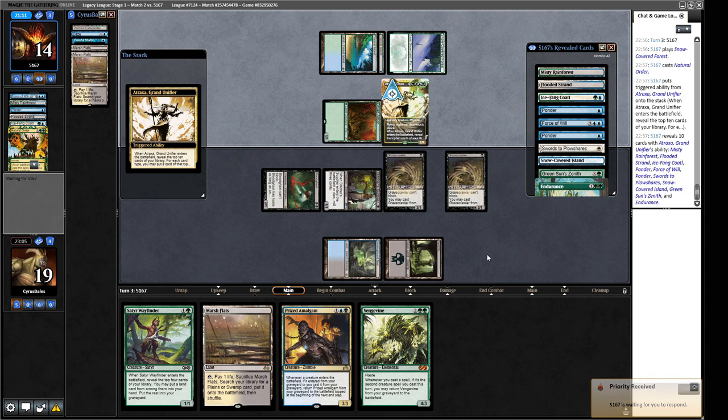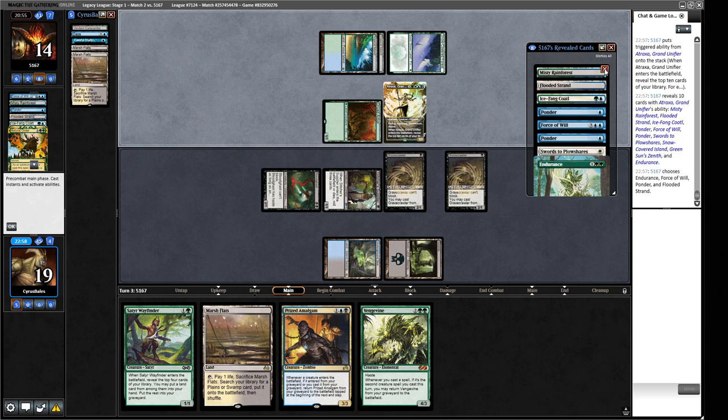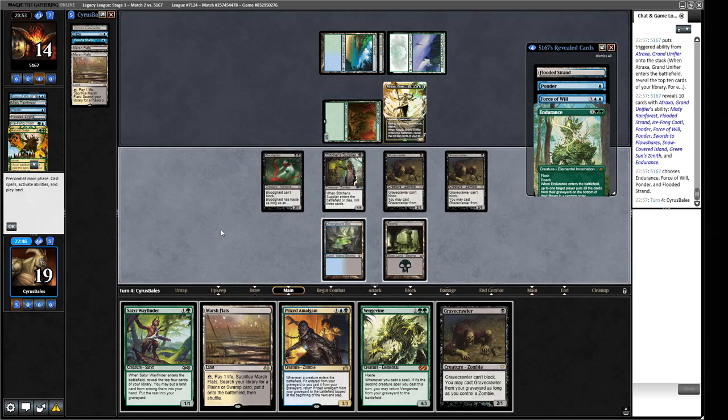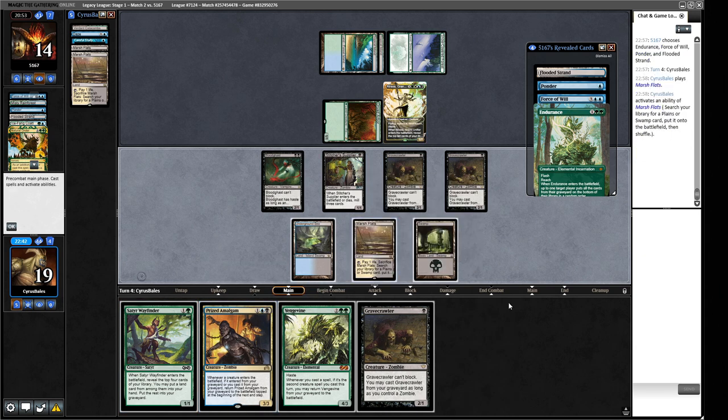Natural Order has kind of become not just a combo card, but a mid-rangey slash controlly card where you can just play the game naturally but also have this thing that gives you a four-mana massive guy that draws you a million cards. They choose Force of Will, Endurance, Ponder, Flooded Strand. So I have to imagine that this Endurance could be in our very near future. Attacking into Atraxa feels impossible unless we can find a Hogak — we did not find a Hogak.